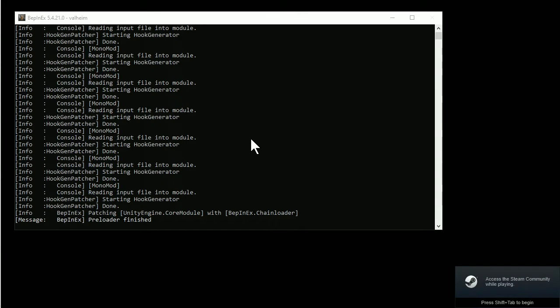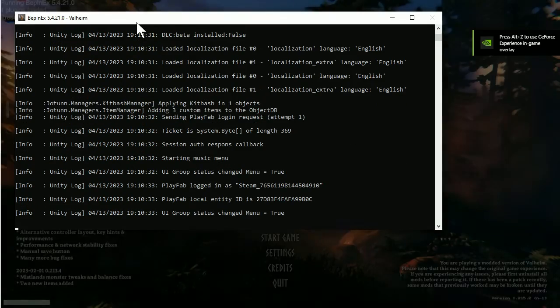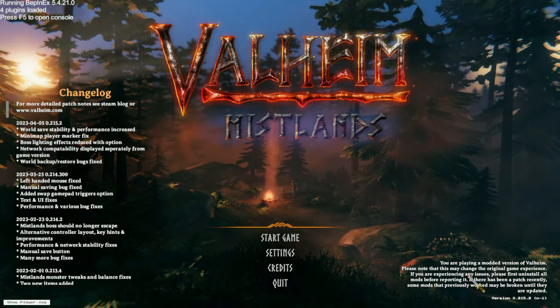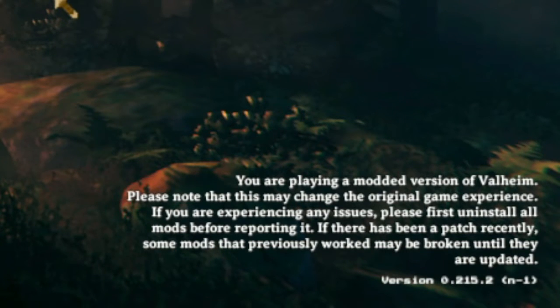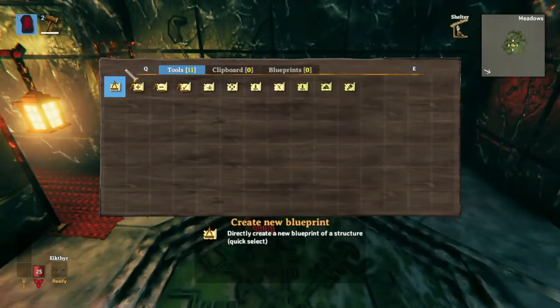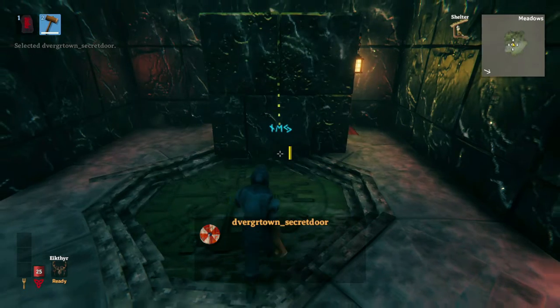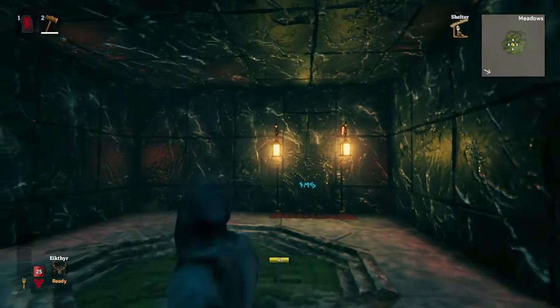Let's launch Valheim and see if it works. BepInEx is working — you can tell because when you install BepInEx, it brings up the game's console and constantly shows you what the game's doing. You'll also notice in the top left it says '4 plugins loaded, BepInEx, F5 to open the console'. And in the bottom right, you can see it says you're playing a modded version of Valheim. That's how you know the mods are there. We have to actually open up our own solo server and try and use the mods. We're in our game world and we have the blueprint rune — and we can see infinity hammer is working, placing things like secret doors from the Mistlands dungeons.